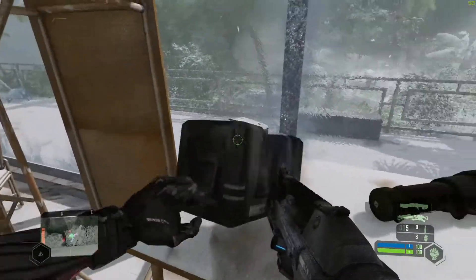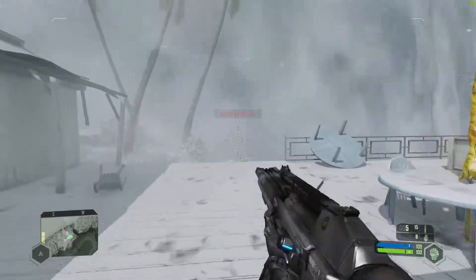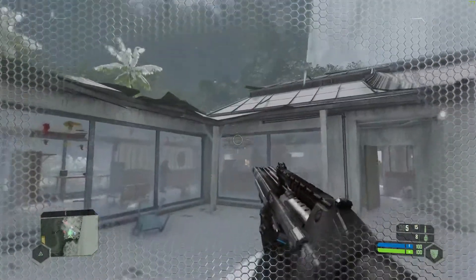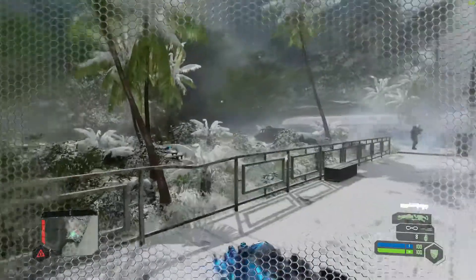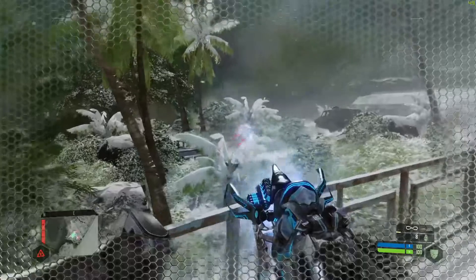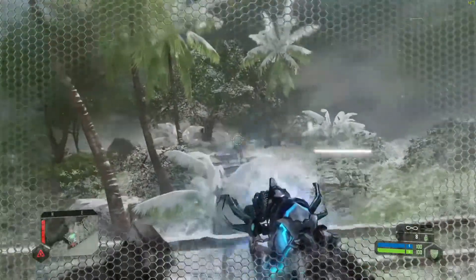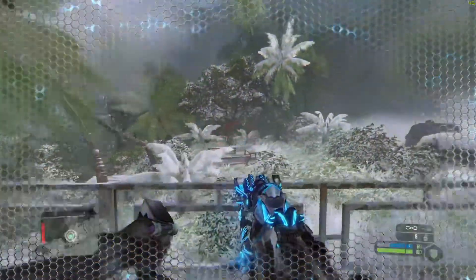We got a new gun — this alien-looking minigun with infinite ammo — and we also have a gauss rifle which makes things really fun. We're fighting aliens now, and this is actually the second to last mission in Crysis Remastered.